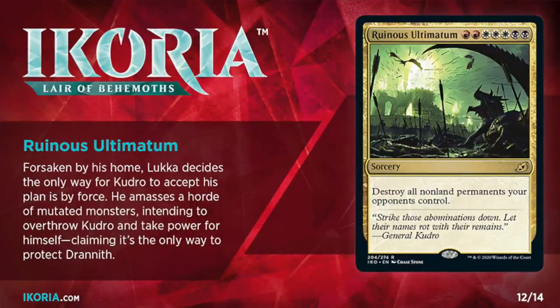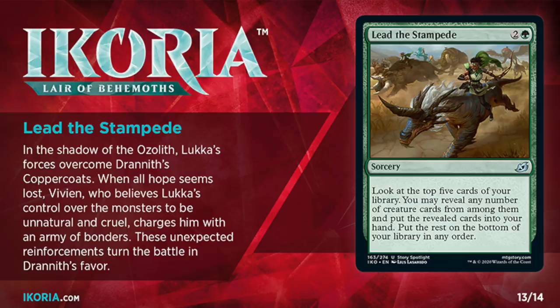The next card in the lineup is Ruinous Ultimatum, which is a bit of a stretch, but does kind of fit with the book. Armed with the power of the Ozolith, Luca assembles an army of monsters and marches them on Drannith with the goal of removing General Kudrow from power and saving the city. This is the final showdown in the book, and for me it's a bit of a disappointment. Early on, the general remarks that Luca knows all of the city's defenses, and if he were working with monsters he'd be practically unstoppable — so of course, when the time comes, Luca's attack is described as 'simple but effective': he slams at the walls with his biggest monsters while sending his flyers up over the top. Vivian and the Bonders do make an impact in the final battle, as implied on the next card Lead the Stampede, but they were fighting from within Drannith the whole time.